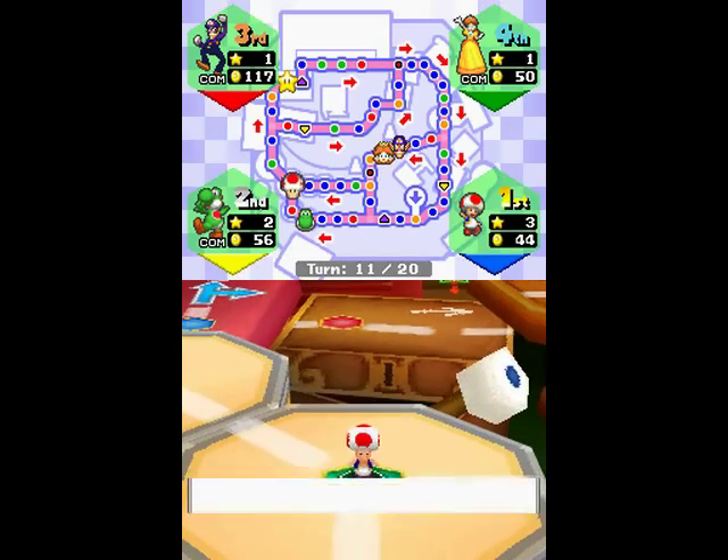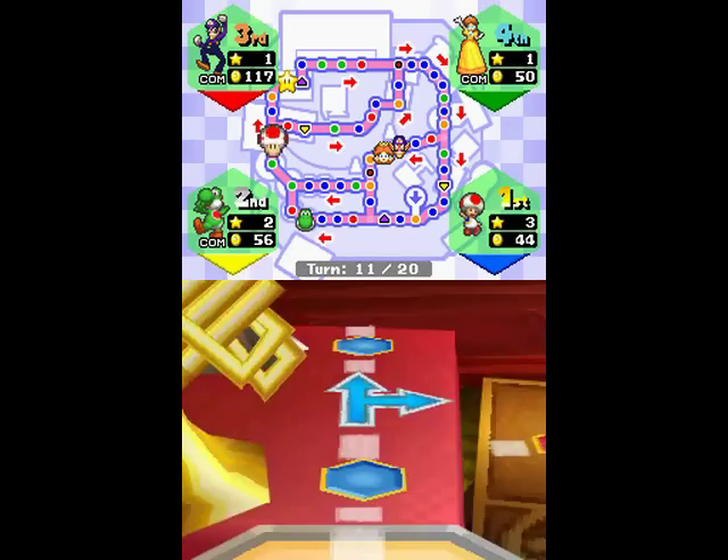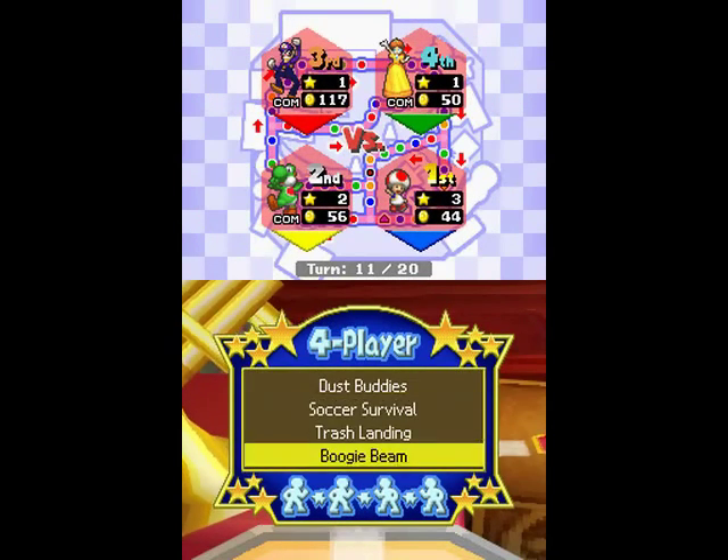I'm in the lead so far, and this could be good if I end up near the star. Hey, I'm closer! The spot I'm on right now is actually another really good spot to put hexes on. As you've seen, I put a hex there and someone landed on it.